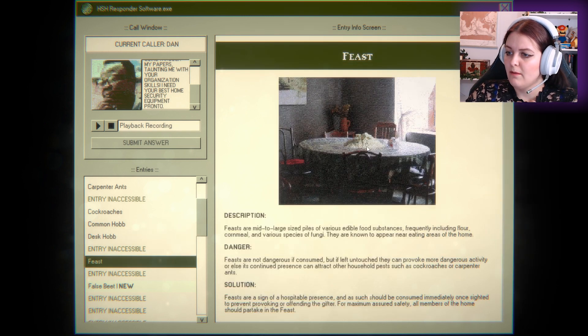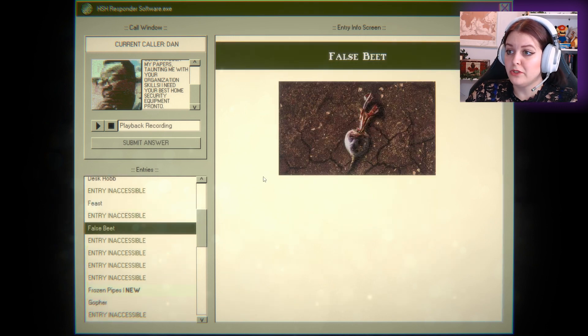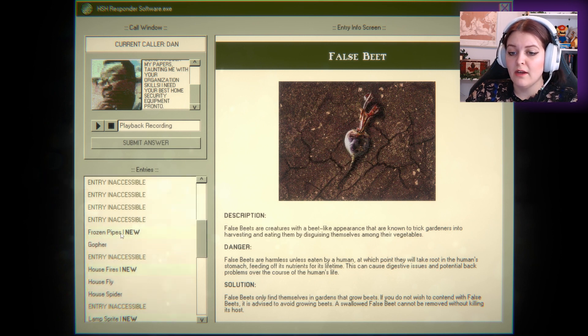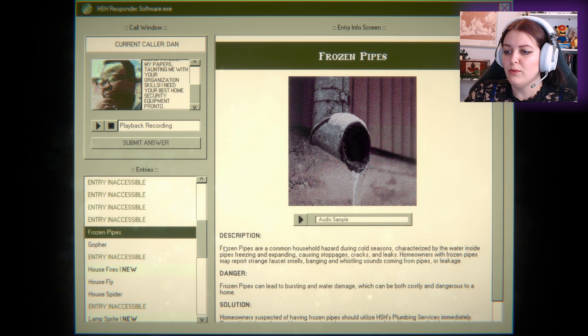We have a feast — what does that mean? Feasts are mid to large size piles of various edible food substances, frequently including flour, oats, cornmeal, and various spices or fungi. Ew! They are known to appear near eating areas of the home. A false beet — well, that's not terrifying. False beets are creatures with a beet-like appearance that are known to trick gardeners into harvesting and eating them by disguising themselves among vegetables. What the heck? I want to read all the dangers and stuff too, but there's so much in this game.